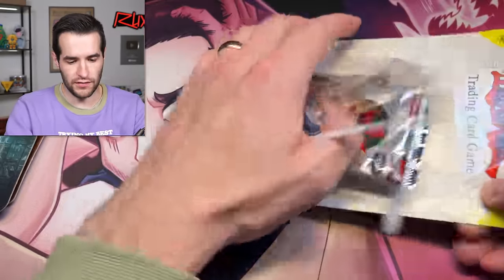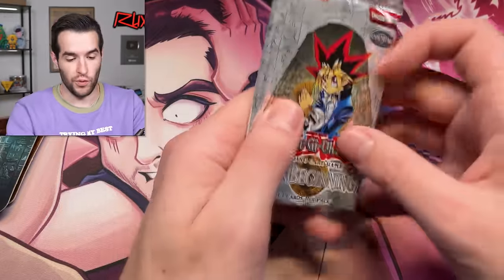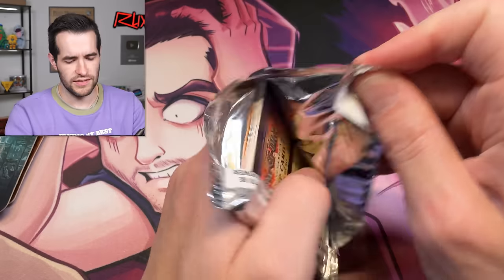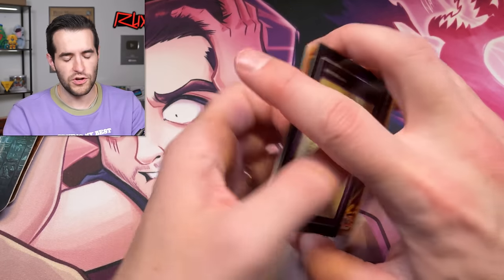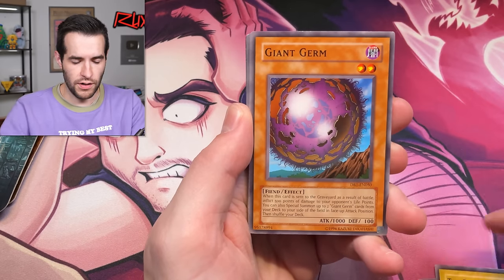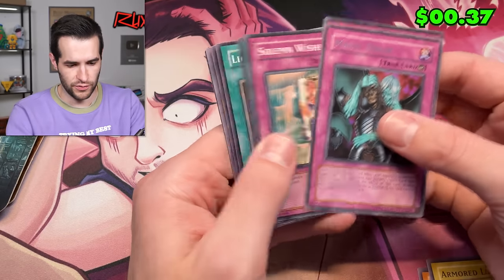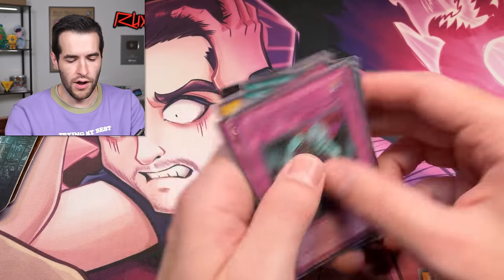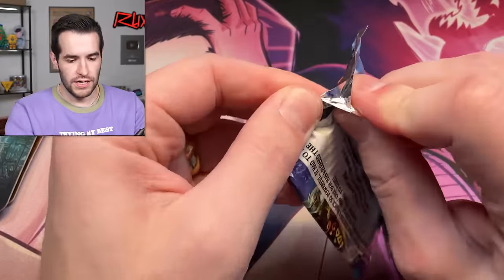Dark Beginning 1 — my least favorite to open because of the weird things. I think this is a Sphinx again — yeah, Theinen, and those are very warped. Might give us a foil Blue Eyes, Red Eyes — they have the alternate arts, kind of weird arts. I like the Dark Magician art the best. One, two, three, four: Humanoid Worm Drake, Mystic Lamp, Portrait's Secret, Giant Germ — a harmless little germ — Magic Drain, and Grave Robber. It was a rare this time, Dark Beginning 1, just such a weird set.